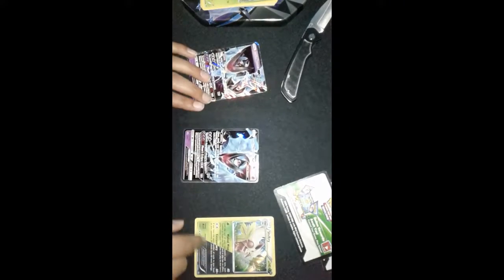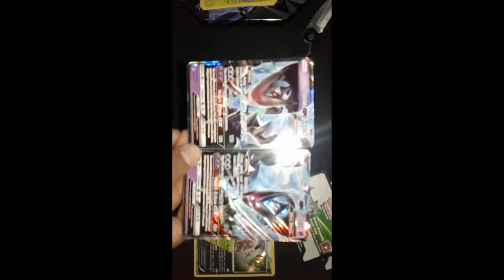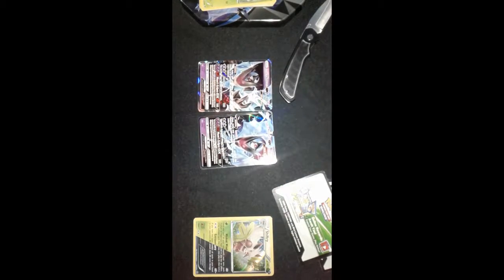Let's check out what we got. We definitely like that Shiftry, but we got two different artworks for the Dawn Wings Necrozma — this one we got from the top, and this one we got from the Ultra Prism. Let me know in the comments below which one you think is better. That's all I got for you guys today. Hope you enjoyed, and don't forget to subscribe. Thanks for watching!